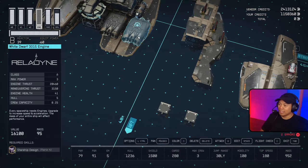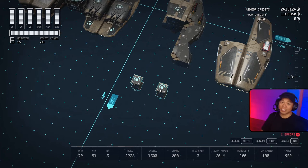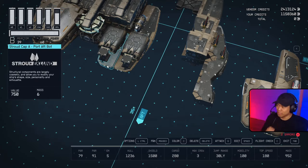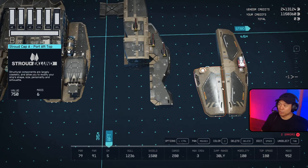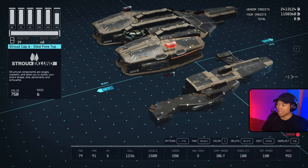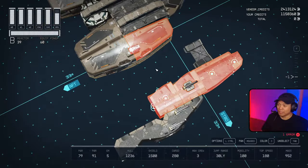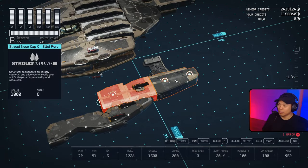We take our White Dwarf 3015 engines and bring them to the back — connect one to the Deimos computer core and one beside it attaching to the Stroud Cap A. Then we have our two Stroud Engine Bracer B's attached right behind the engines to the Stroud Cap A's laying on the bottom. On top of this we have our three Stroud Cap A's on top, with another Nullifier 1750 suppressor on top of one Stroud Cap A.